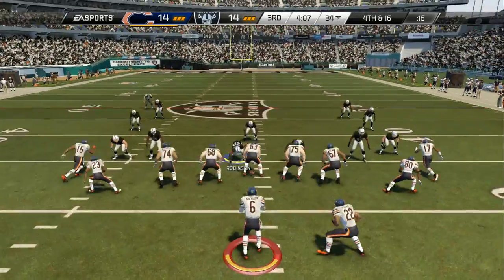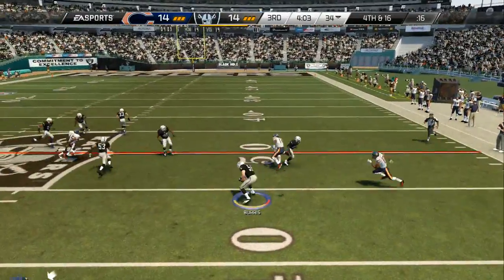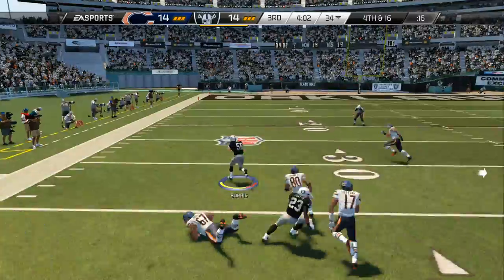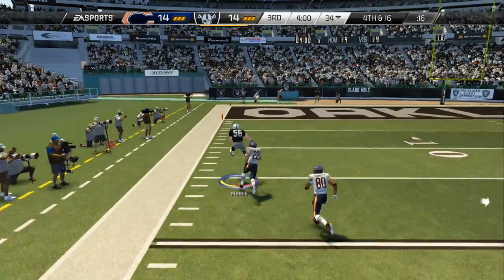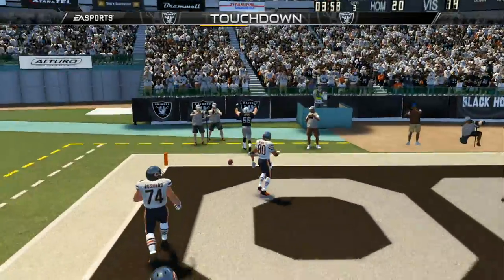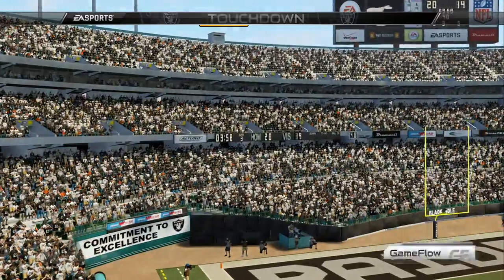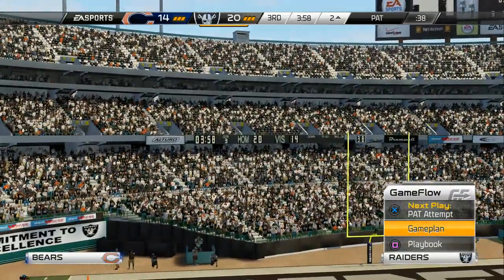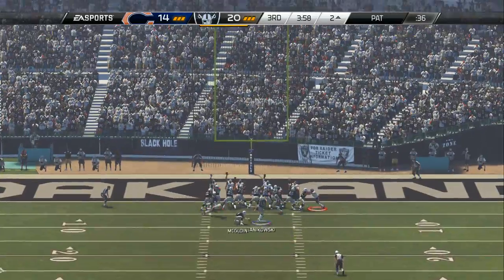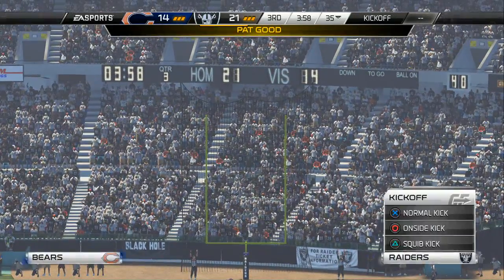The quarterback coming to the line hoping to avoid being sacked for a third time. What an interception by the defense! And not only that, look at that return — they intercept the ball on one side of the field and make a long interception return for a touchdown. That's how you win football games on the defensive side.